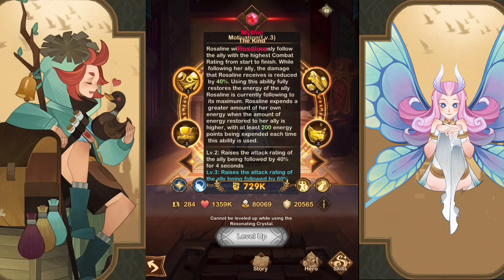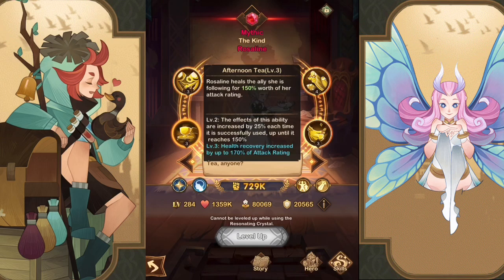Her ultimate raises the attack rating of the ally being followed by 40% for four seconds, and at level three it's 60% for four seconds — very strong because she can make a hero use their ultimate twice by filling up their energy bar. Her Teacup ability heals the ally she's following for 150% of her attack rating. At level two the effect is increased by 25%, and at level three health recovery is increased by 170%.